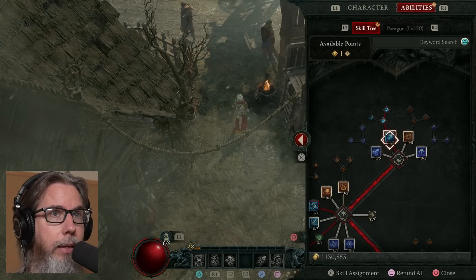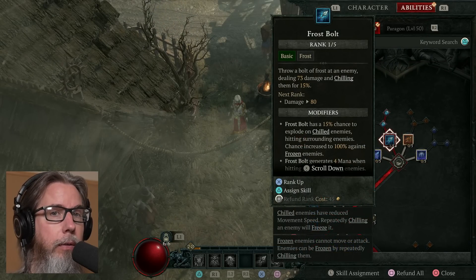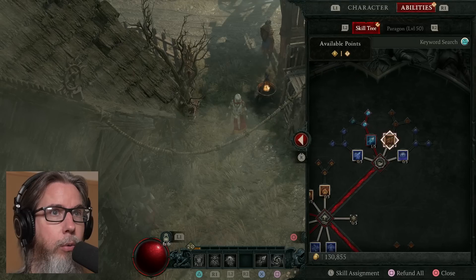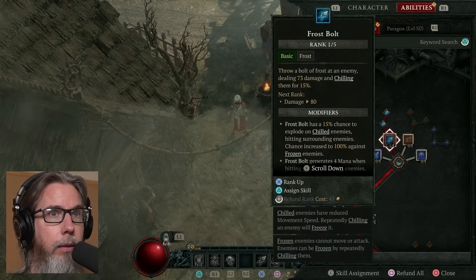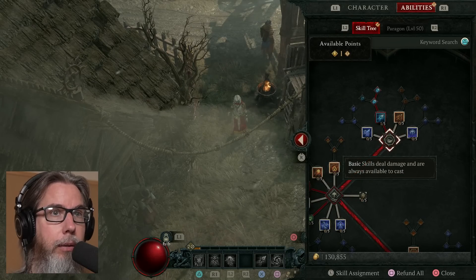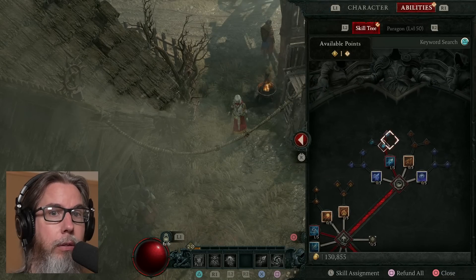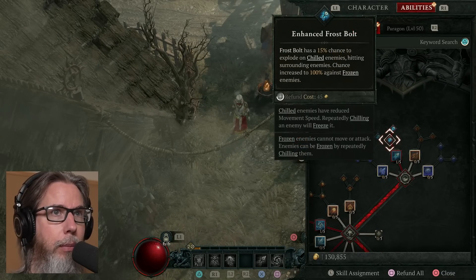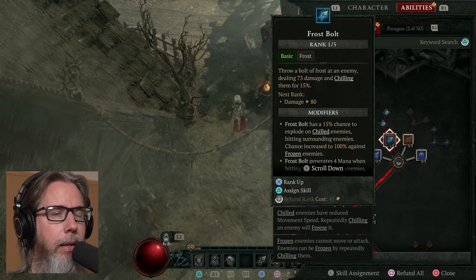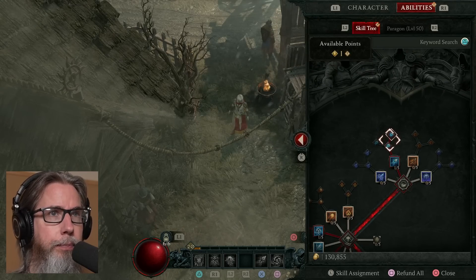One thing I love about this game is you can — I like to consider myself an ice sorcerer, a frost sorcerer. But you can equip both fire and ice. You could go all four of the basic skills if you wanted. So that's awesome. You can mix and match, modify the skills if you want. I didn't have to choose these two modifiers and I could have put the extra two points into the skill itself. But I kind of like branching out and getting some benefit from the modifiers.